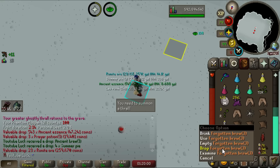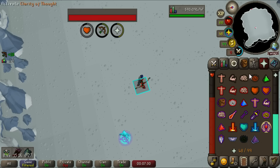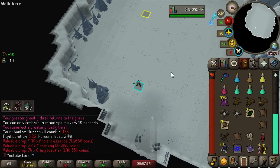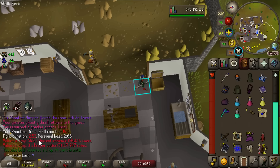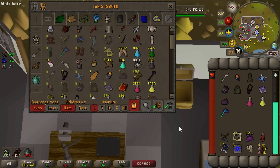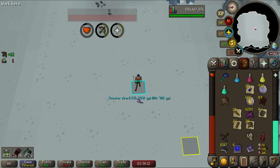100 kill count at the Muspah! And what more could I ask for than some herblore XP. I love these brews — you just pick them up, make the potion, and drop them. This kill was absolutely horrible — I hit zero on the melee phase over 25 times in a row. Kill time was five minutes and 22 seconds. I've tried the mage-and-range method and while kills are more consistently two to three minutes, I get fewer kills per trip due to the extreme travel time. It'll be better once we get the imbued heart upgrade — we need about 33,000 more essence.